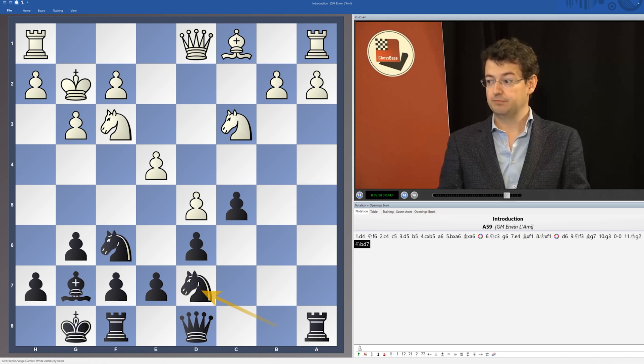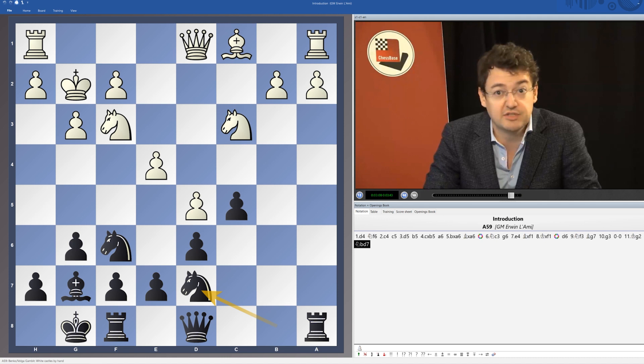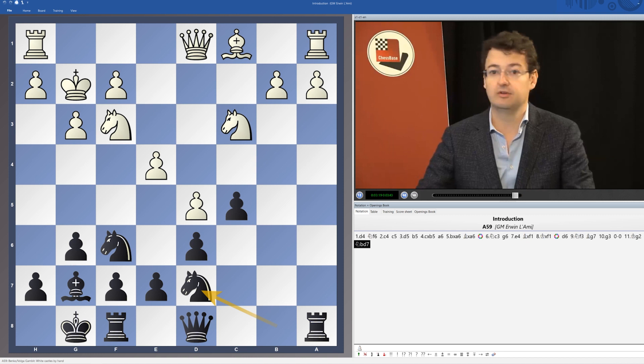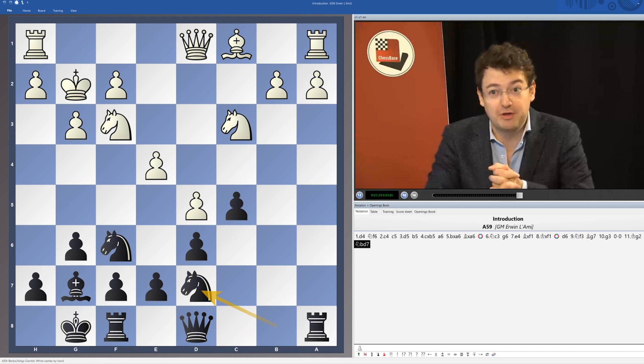I think we should simply jump in to this fascinating variation — one of the last revelations of opening theory. I think one of the few gambits, the Benko Gambit, which one can play with the black pieces. There are very few gambit lines for black which are actually sound, and the Benko Gambit has really withstood the test of time. We're going to have an in-depth look at it, and I suggest you quickly go to the next video in which we will start by introducing you to some sidelines against the Benko Gambit.